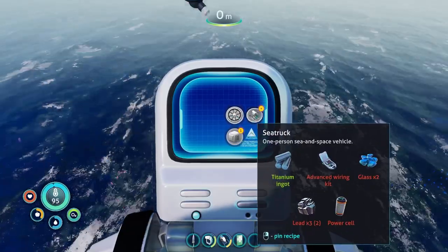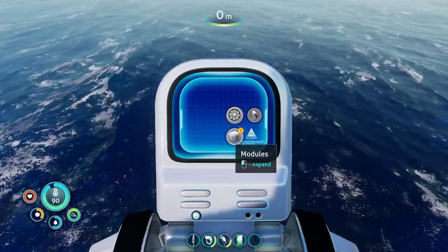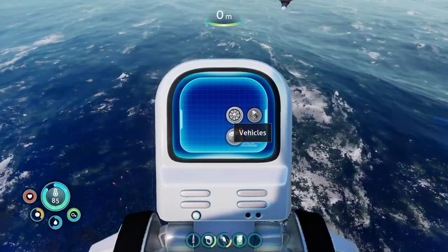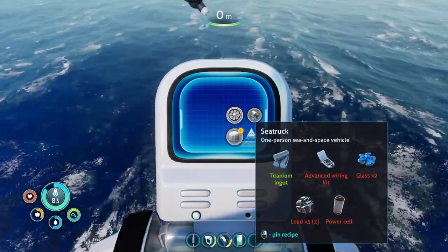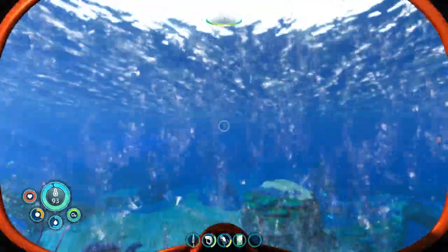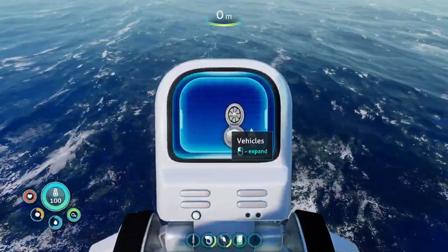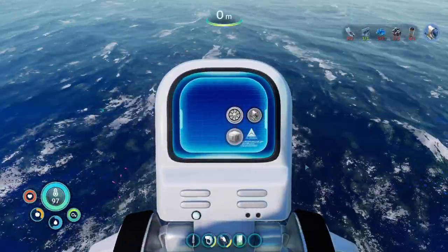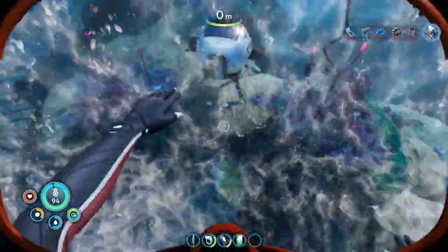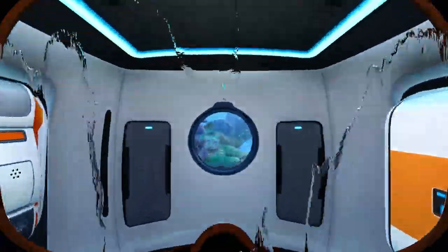Modules, expand — vehicles, sea truck. So we need advanced wiring kit, glass, lead, power cell. I guess we have all of those things except for the advanced wiring kit and the power cell. So let's take a look if we need those. Can I pin this blueprint? Pin recipe — there we go. Time to find out if I can make either of these.